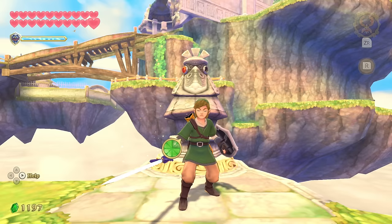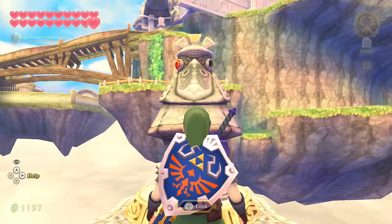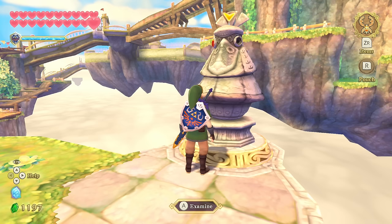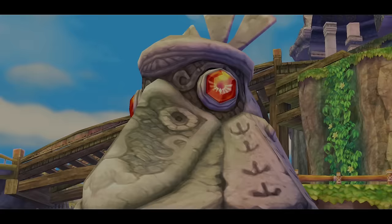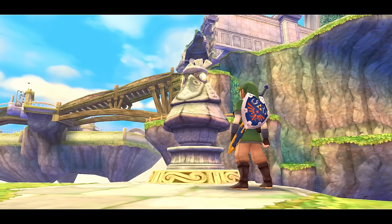Welcome back to the Zelda Skyward Sword HD playthrough. This time it's the game's final challenge before the end — the final dungeon and boss battles. We're right back where it all started in Skyloft, which is pretty cool. By placing the Stone of Trials in the missing eye socket, we unlock the final dungeon. The cutscene is a little anticlimactic though — you'll see why in a second.